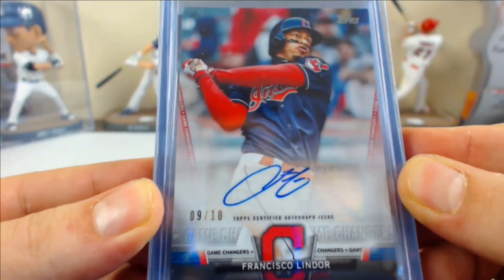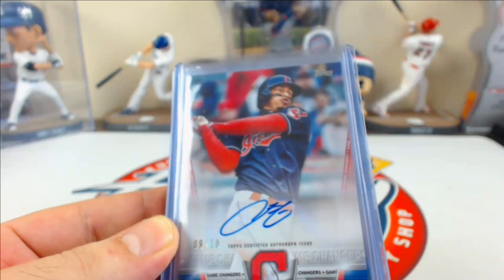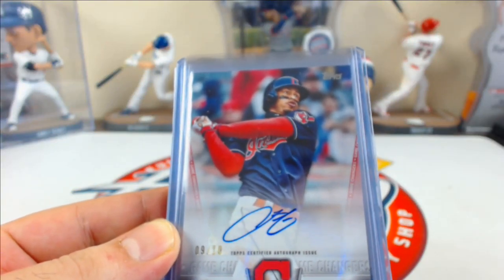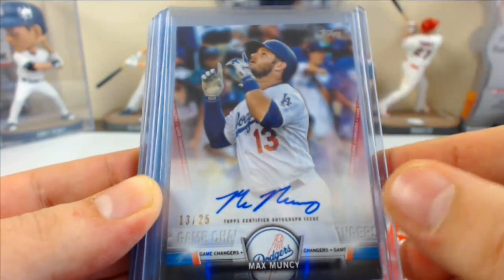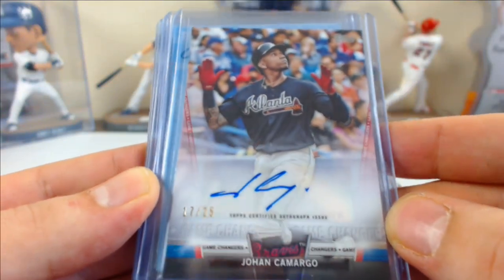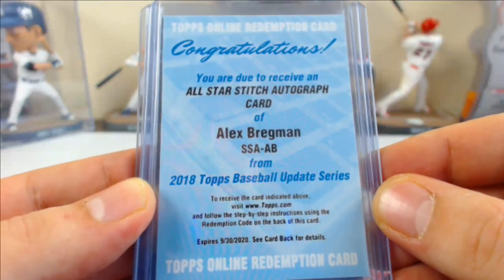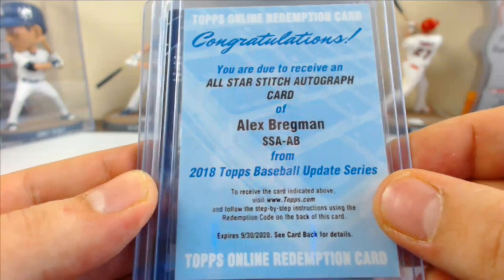Game Changers red parallel auto — Frankie Lindor, 9 of 10. Max Muncy red parallel 13 of 25, and Johan Camargo red parallel 17 of 25. Some Game Changer autos there. Alex Bregman All-Star stitch autograph card — these are numbered to 25. Congrats to the Bregman spot.